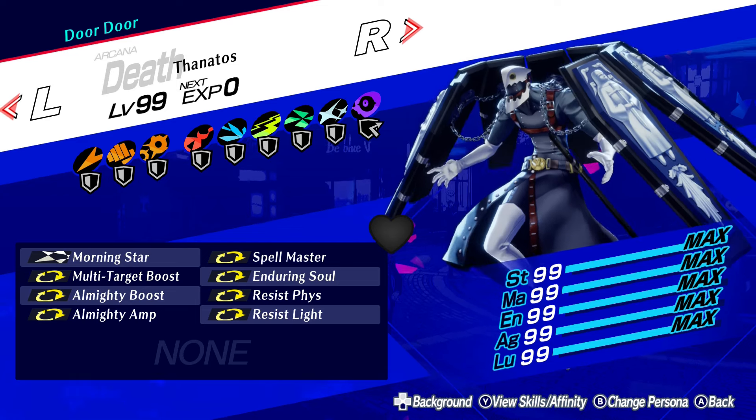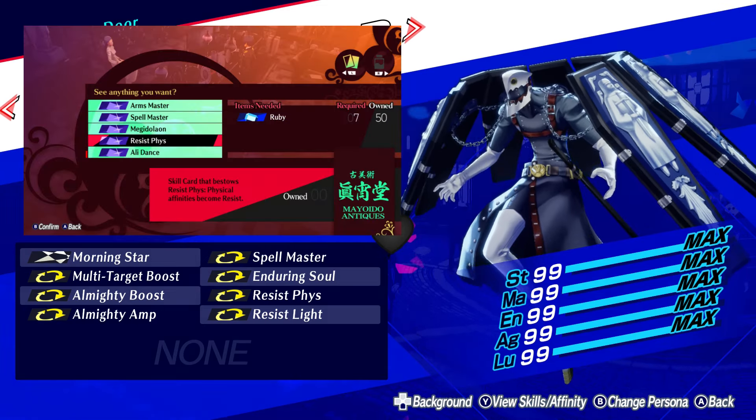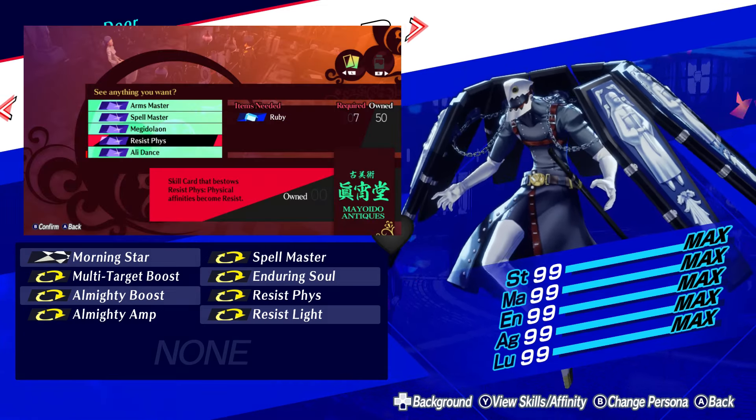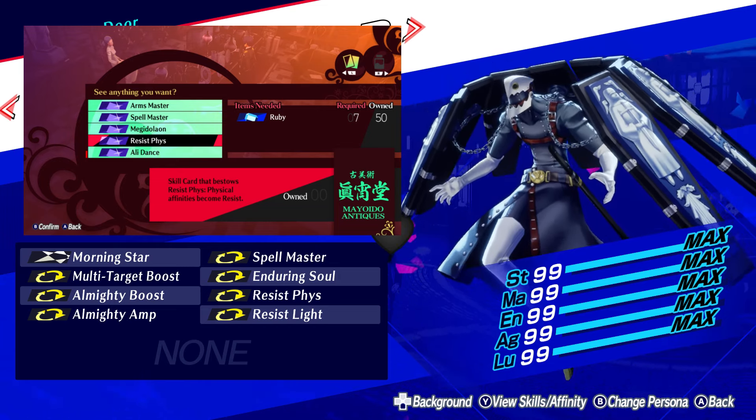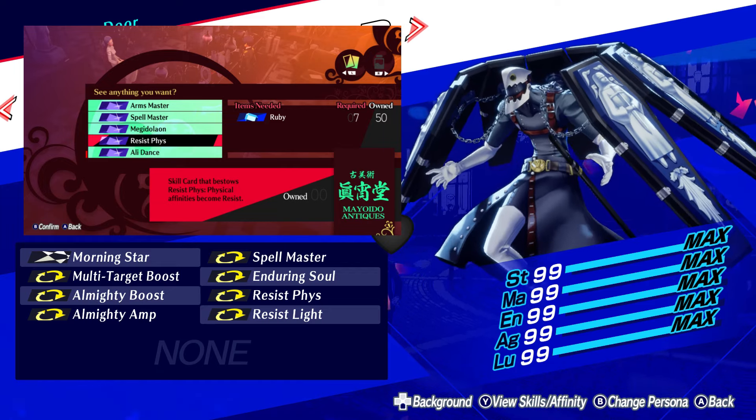Since we can only pass 5 skills here, skill cards will be needed for the final moves. The Multi-Target Boost skill card can be found from Request 51 from Elizabeth, and the Resist Fizz one is available in the Antique Store.